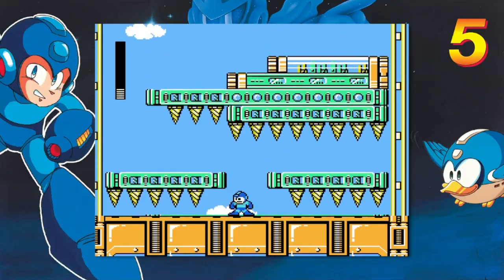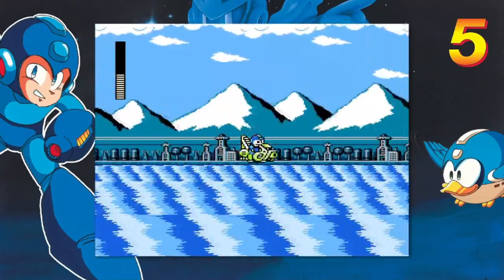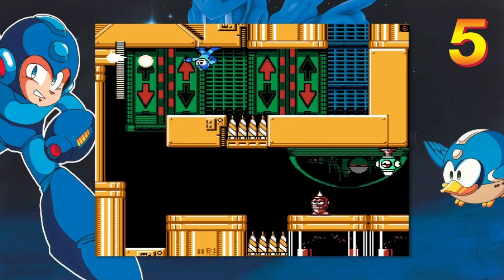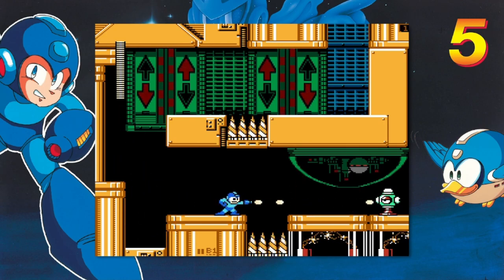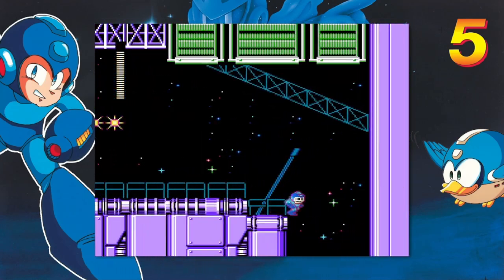However, there are some cool stage gimmicks that seem like cool precursors to things that would show up in the Mega Man X games, which was developed around the same time. For example, the section of Wave Man's stage where you ride through the water dodging enemies and hazards, or how Gravity Man's stage flips between having you travel on the ceiling and floor with its gravity-switching gimmick. It's really cool to see how these ideas were later incorporated into later games.